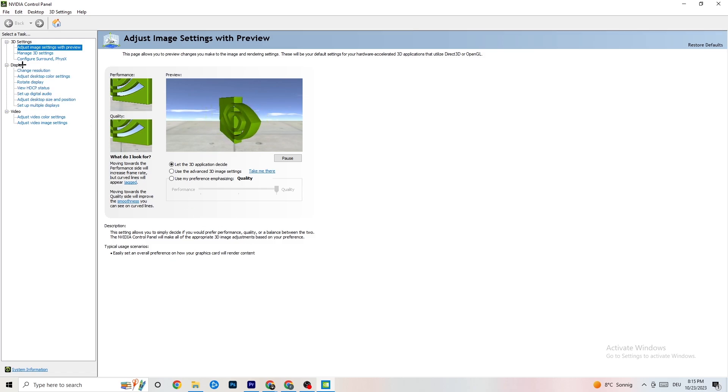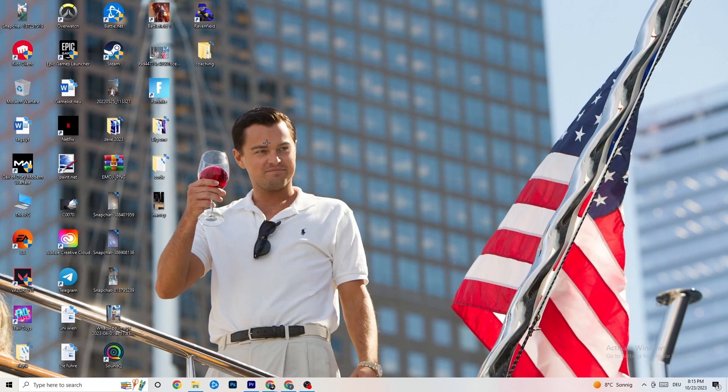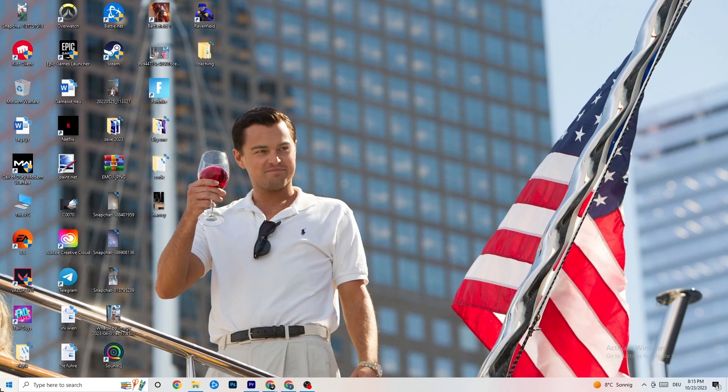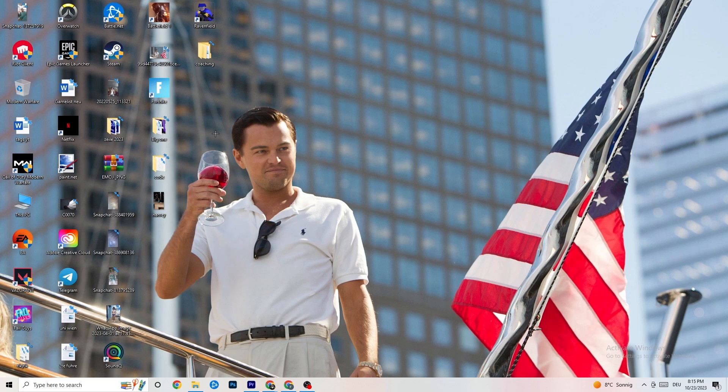Go to 'Display' then 'Change Resolution'. Make sure your monitor's resolution matches your in-game resolution — a mismatch can cause crashing. Once you're done, restart your PC and check for updates. Then start your game first through the launcher once, and then start it directly via the shortcut and try it out.